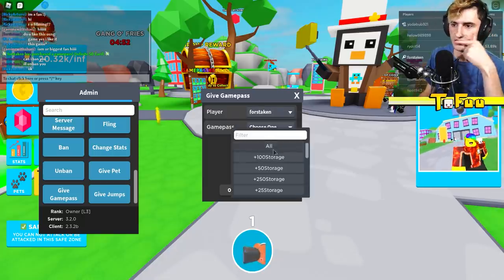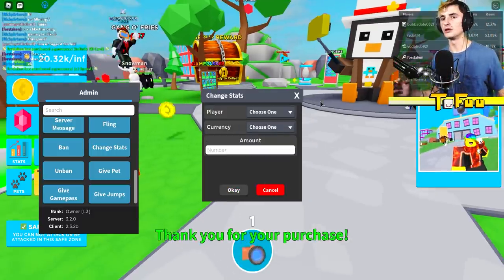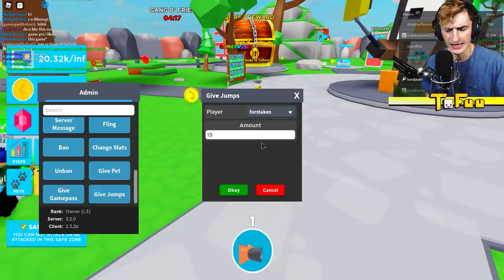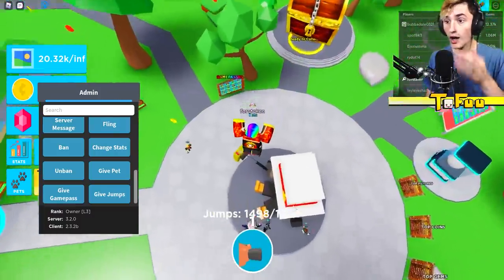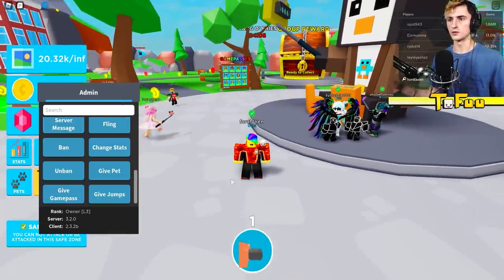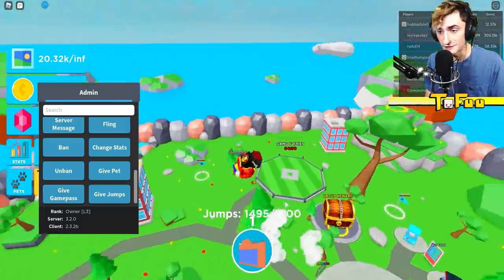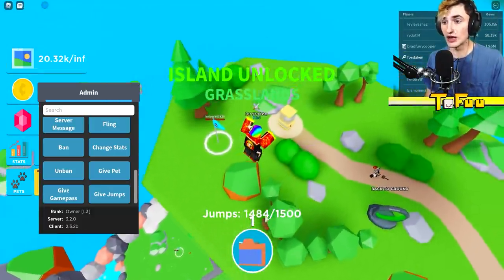Admin panel time again — I need to give myself some more game passes. The double speed is gonna be really useful. I love how it even says I bought a game pass when I'm just giving them to myself for free. I'm gonna give myself 1,500 jumps. You know how in Ninja Legends and other Roblox games you build up your jumps to ascend to the sky? I literally have 1,500 of those — I think I could just fly to Mars with this.